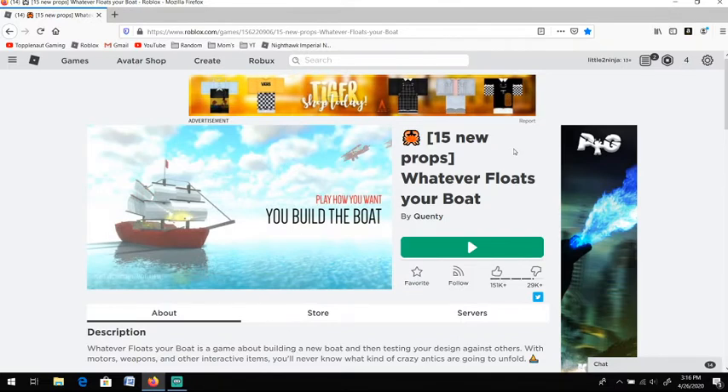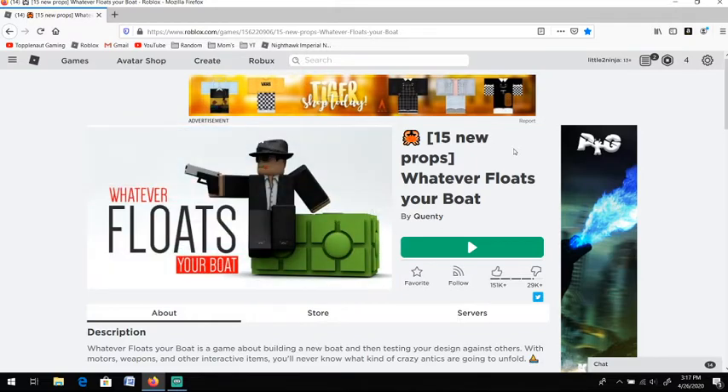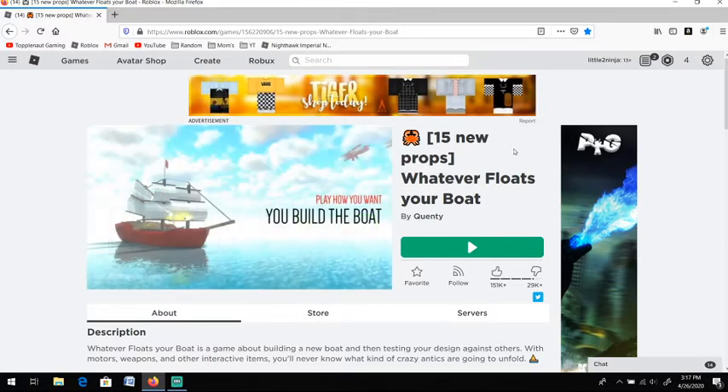What you're going to do is you're going to build a boat. In the events section of your building tab, you're going to click the events. You're going to place the egg podium kind of thing. And then you hit Q when the round's about to start.